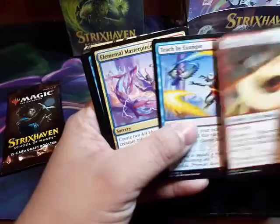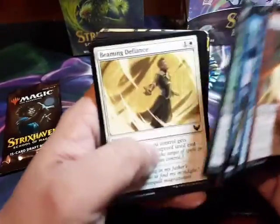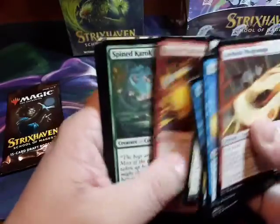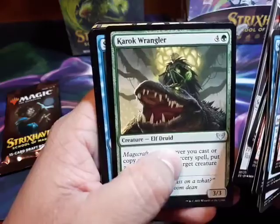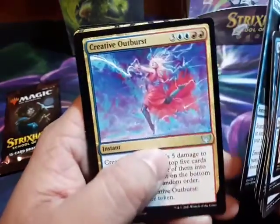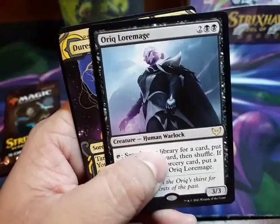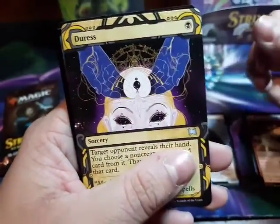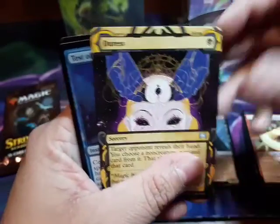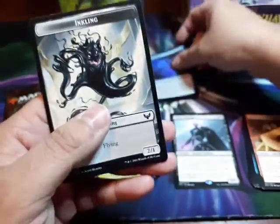I'm looking through the lens this time. Oh, that's a pretty crocodile! What I'll say about these cards is that the art is really pretty. We have a Human Warlock right here, we have a Duress — I love these cards, they're so beautiful and shiny.